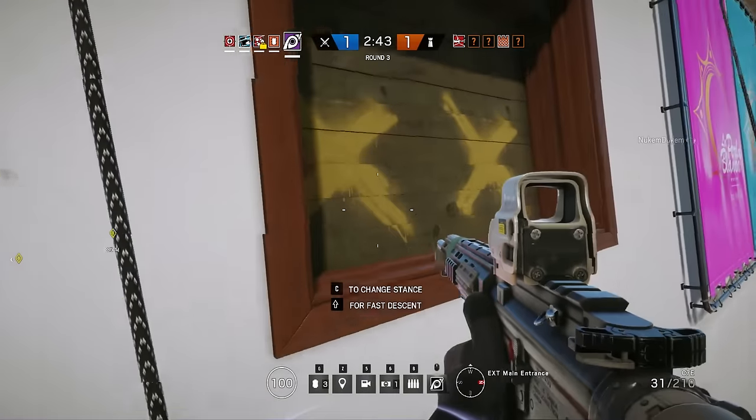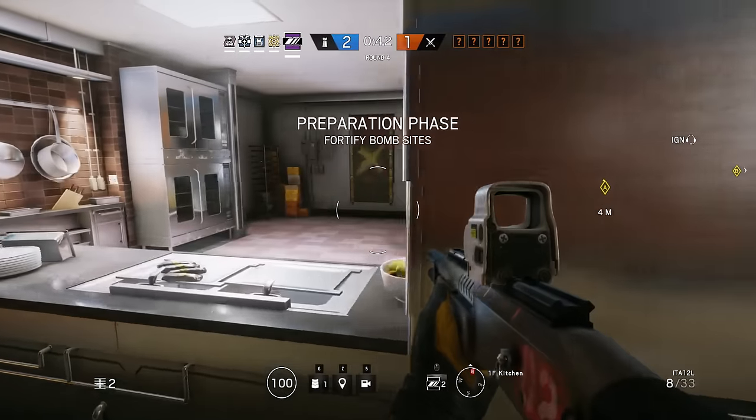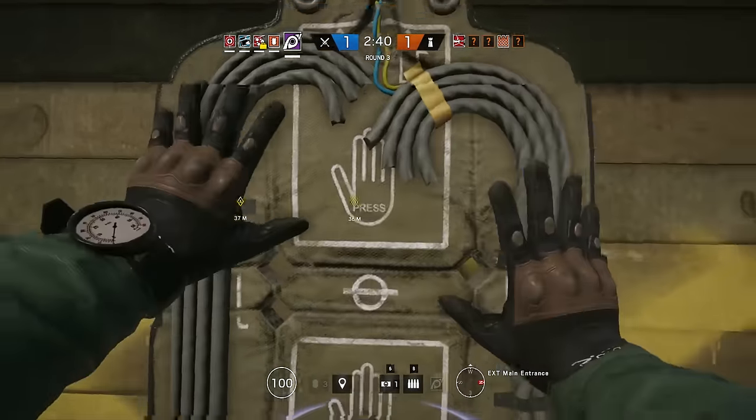Jackal can wield the C7E assault rifle, PDW-9 submachine gun, the ITA and ITA-S shotguns, a pistol, breaching charge, or stun grenade.